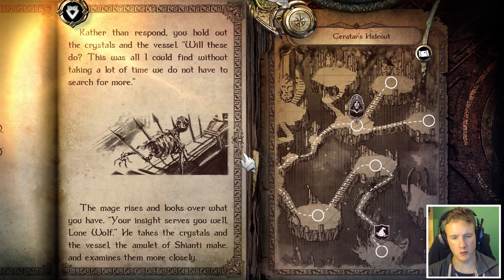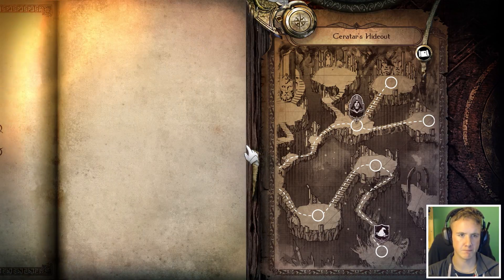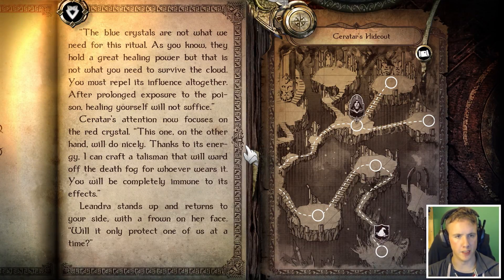"You! Your insight serves you well, Lone Wolf." He takes the crystals and the vessel — the amulet of Xianti make — and examines them more closely. "The blue crystals are not what we need for this ritual, as you know. They hold a great healing power, but that is not what you need to survive the cloud. You must repel its influence — after prolonged exposure to the poison, healing yourself will not suffice." Xeratar's attention now focuses on the red crystal. "This one, on the other hand, will do nicely."